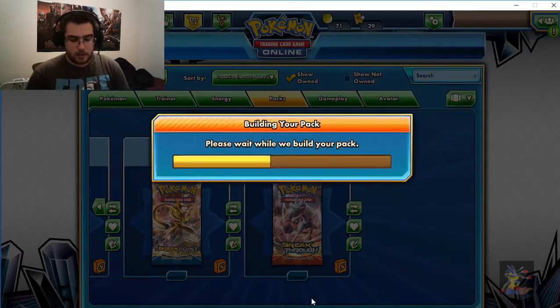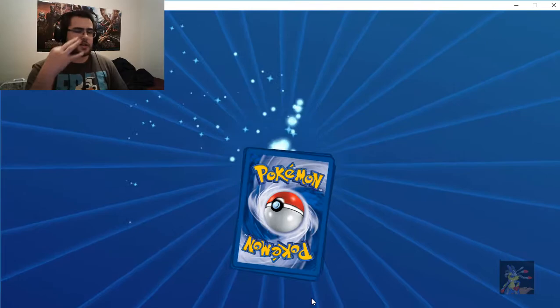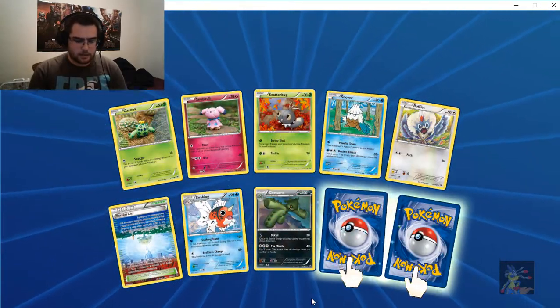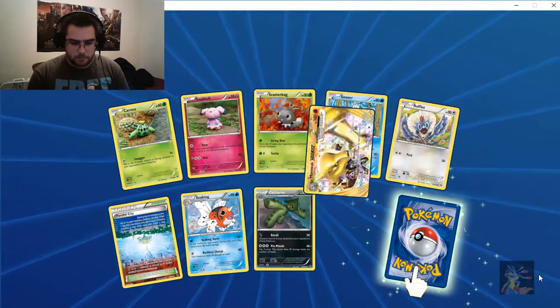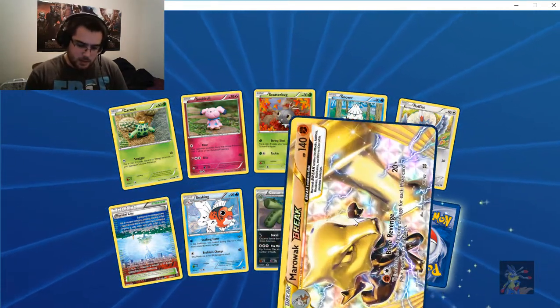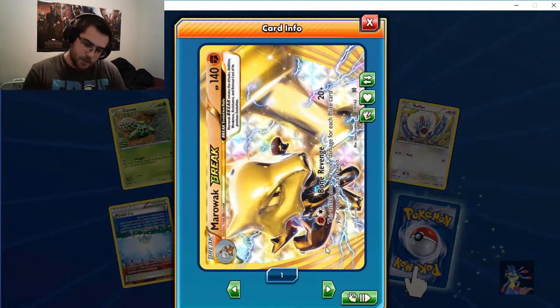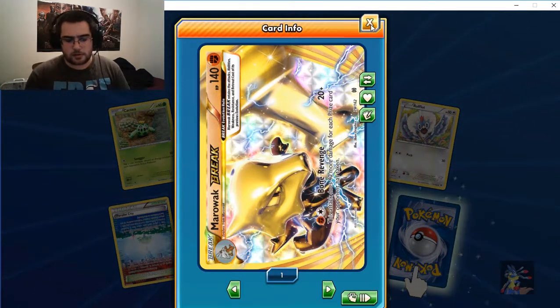All right, open another — this is number three. Come on, give us something good! Oh, that is something — that is brand new! Look at that: Marowak, Bone Revenge, and all that good stuff, and a holo rare. Let's go!